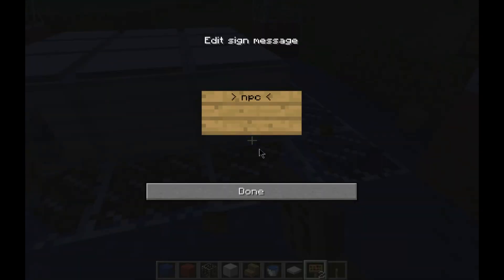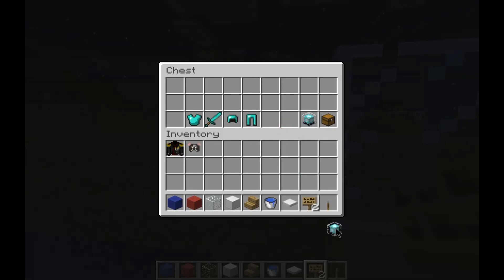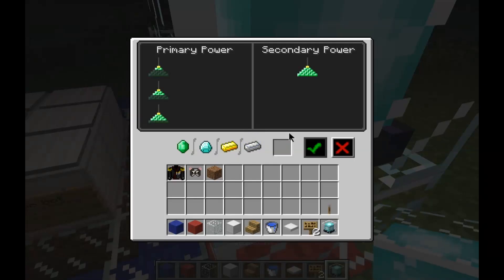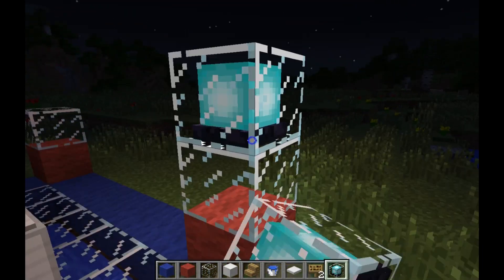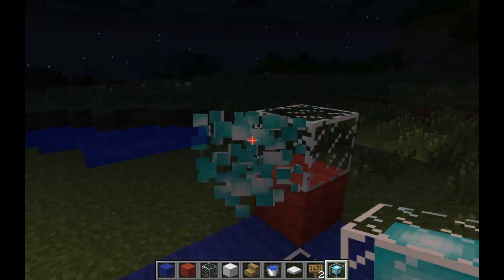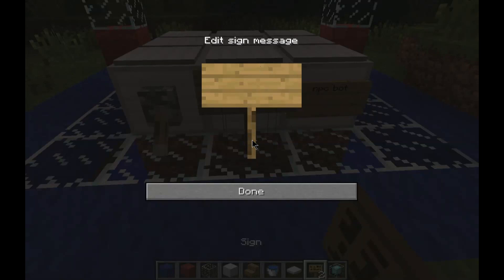NPC bot. After that, we can put it on top of the glass pane. It's really going to work. It's working — now is the error, now is the guy. It will work for you guys, inshallah.